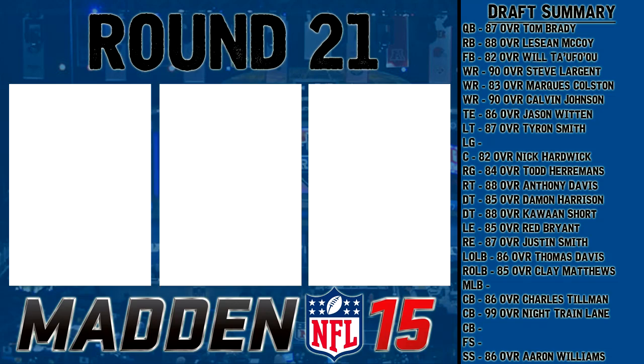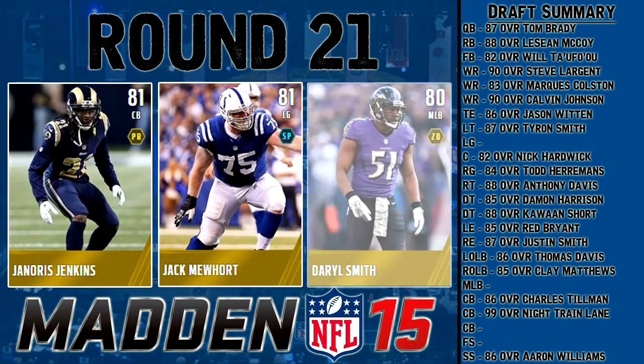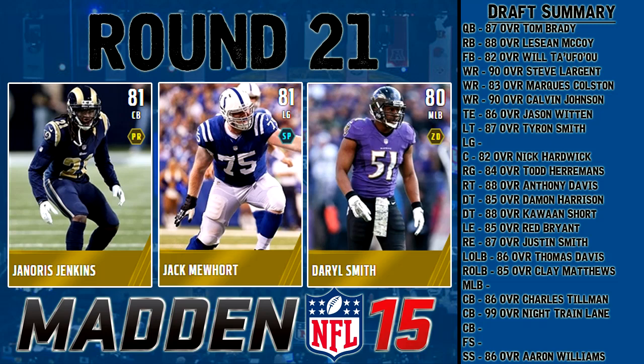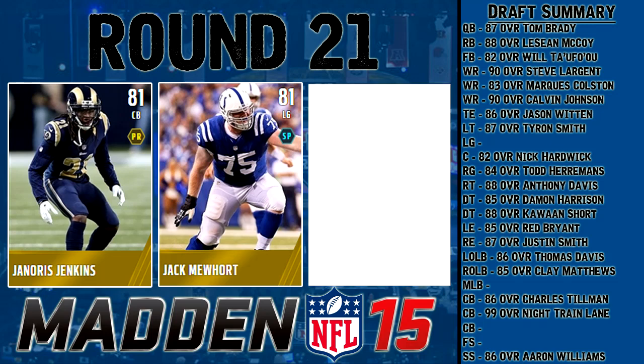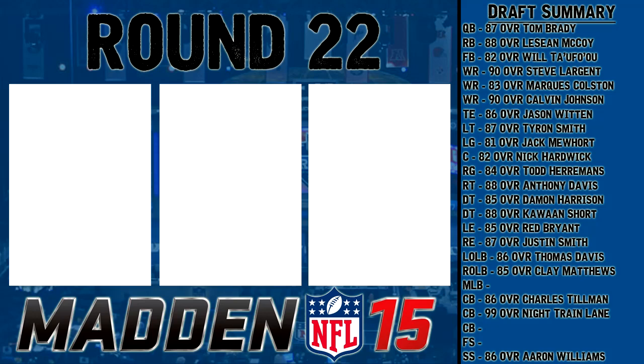Round 21 is the worst overall category — 80-81: Janoris Jenkins, cornerback; Jack Mewhort, Road of the Playoffs left guard; and Daryl Smith, 80 overall middle linebacker. Daryl Smith has low catching and low speed — staying away. Janoris Jenkins has good speed but is pretty short, good man coverage, but I already have Night Train Lane so corners should be fine. Jack Mewhort's the pick — good strength, solid impact block, pass block is a little low but he'll fit with a solid offensive line.